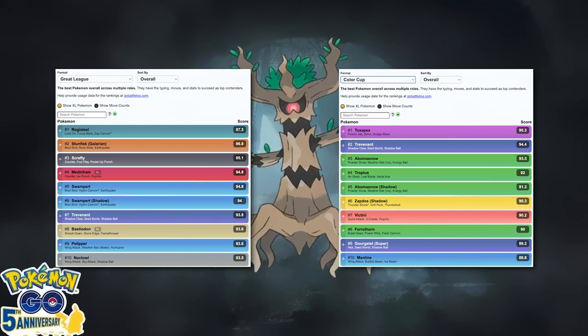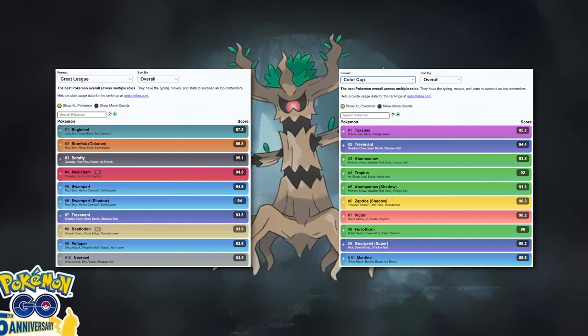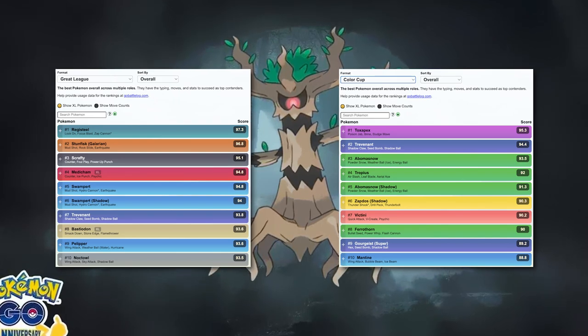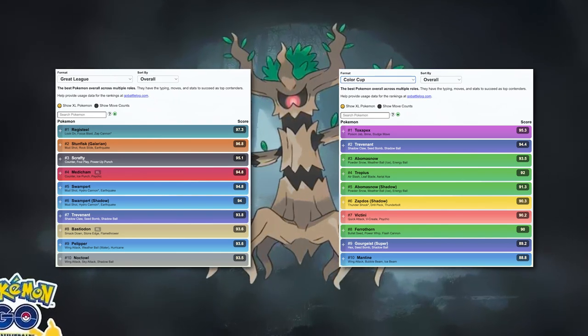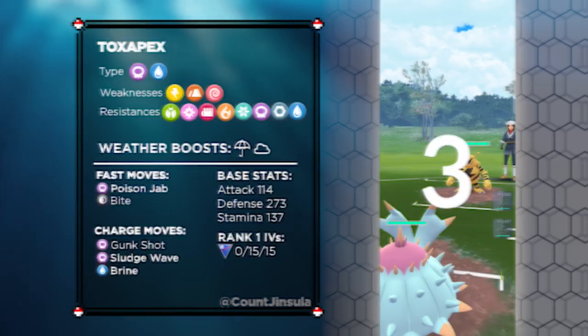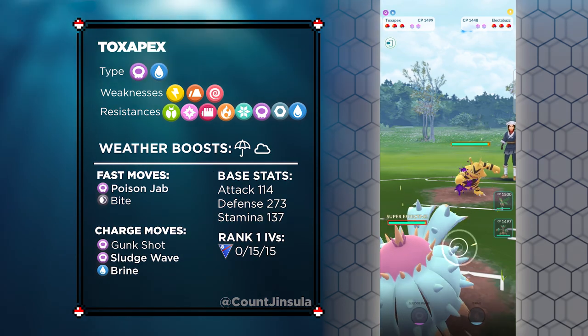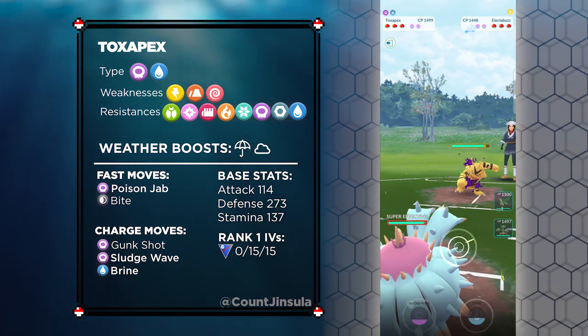What I wanted to do was just roll with the Pokémon in the Top 5 and see how I do. I have to tell you, this team is insanely good. Let's talk about the lead Pokémon for this team: Toxapex. This Pokémon is the number one Color Cup Pokémon, and for good reason.